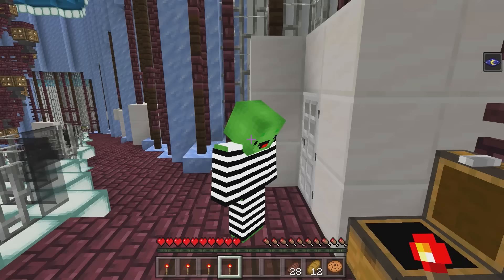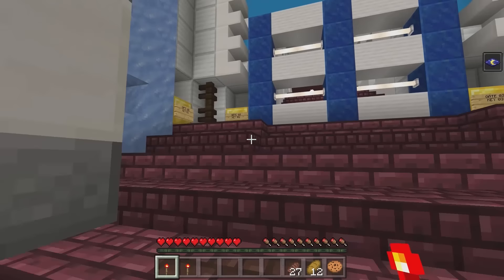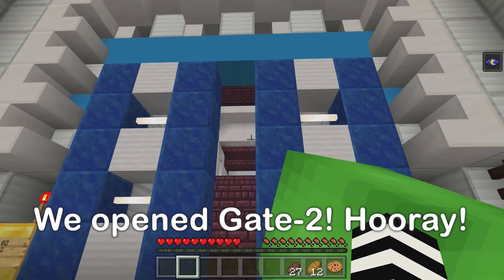Key number four! Let's head to the gate. I'll give you three and four. Let's open the gate! First, I'll do number one, then number two. Your turn — here I go! That's three, now for four! Yay! That's incredible! We did it, Mikey!